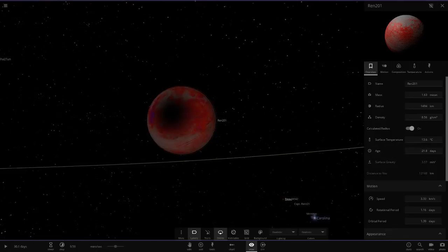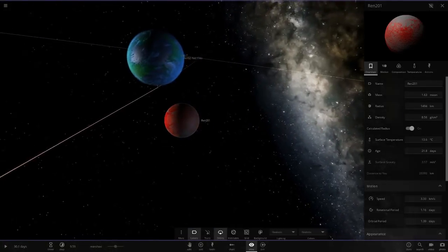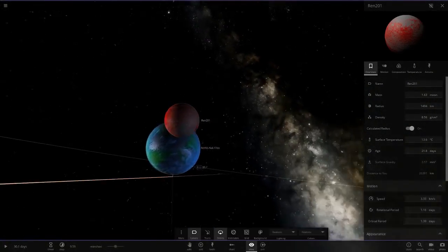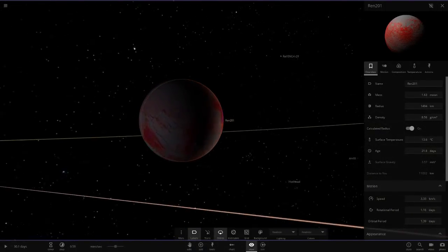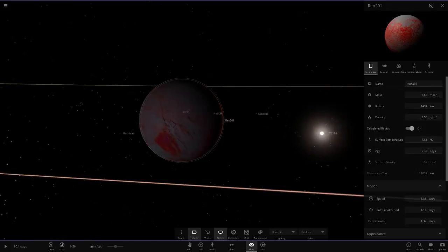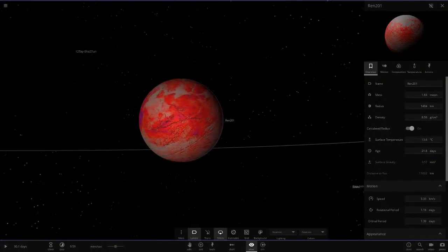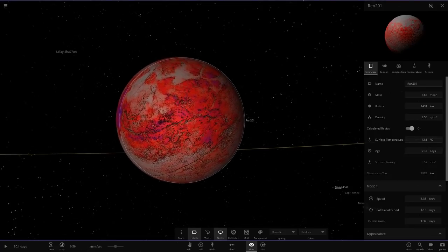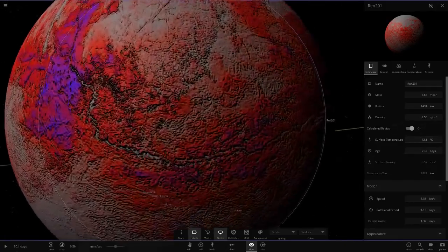This shadow glitch I believe is activated by having more than one star in the system. Someone mentioned doing a video on the recent update, but honestly it was just Steam Workshop updates — nothing really new in the game itself, which is kind of annoying.